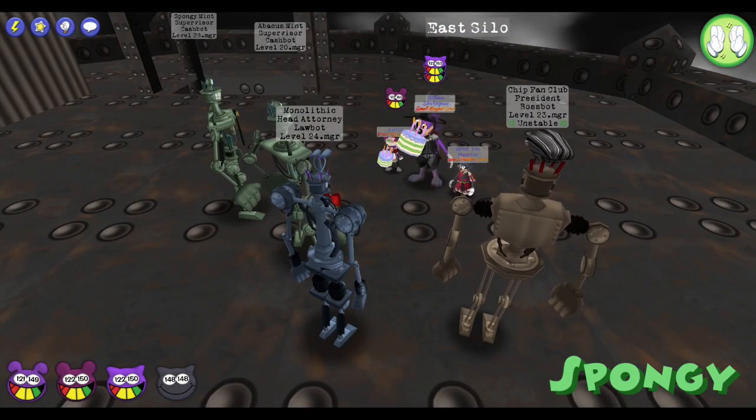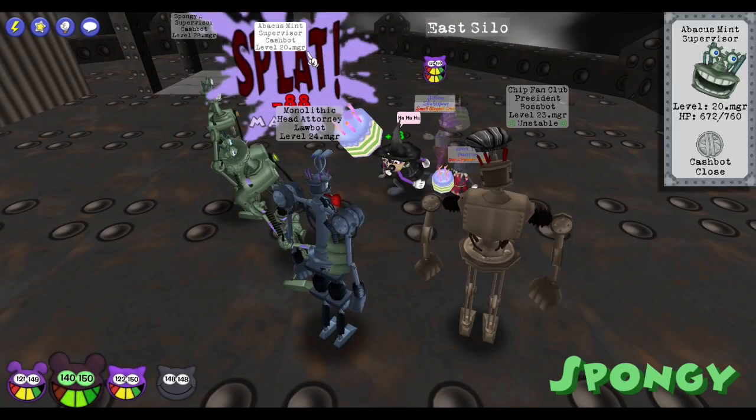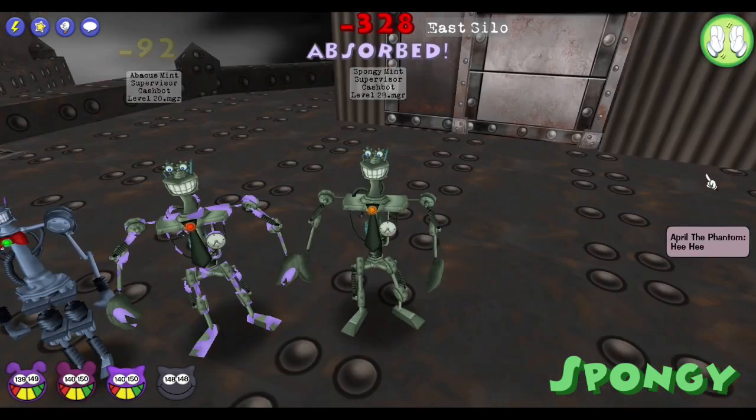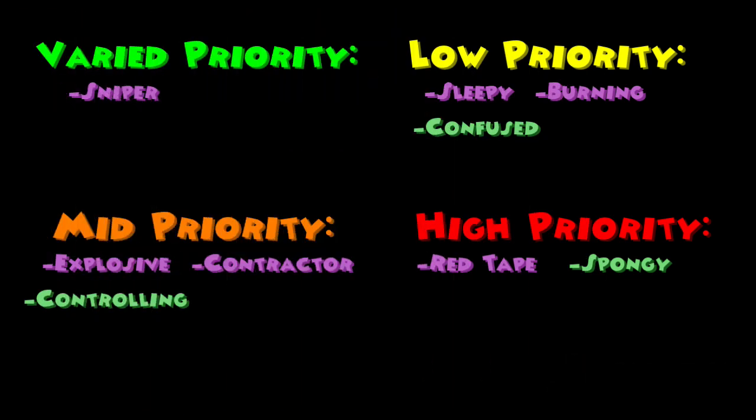The Spongy Supervisor has 1250 HP and absorbs damage dealt to the other cogs. This cog is a high priority because if you don't focus on the Spongy, he will constantly heal off the damage and gain multiple damage boosts from his insurance policy, and if not dealt with quickly can very easily snowball into a loss.